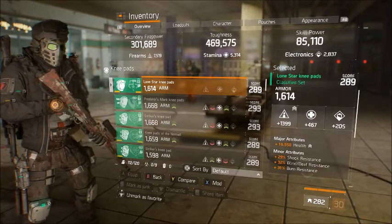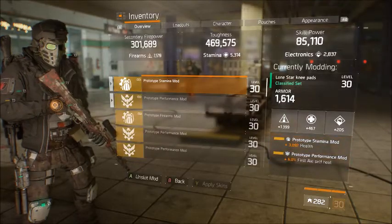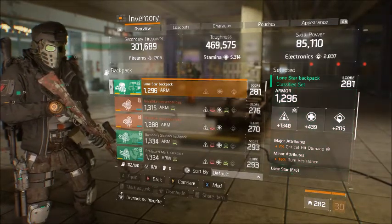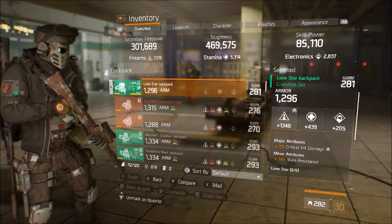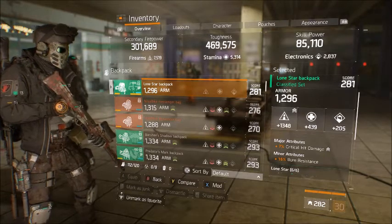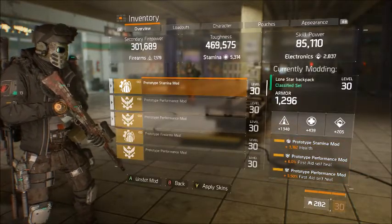You're hitting pretty decently with this build as is, with a group especially, but you could roll it if you want. It's a stamina mod, rolled for health, and a 6% first aid self-heal. The backpack is rolled for crit hit damage. You could roll this for health, which I might end up doing later on. At the moment I'm still kind of messing around with this build. 7% crit hit damage and 16% burn resistance — I'd rather have bleed, but whatever, you get what you get. 1348 Firearms; this is not rolled at all. I rolled it once just to get Firearms on there. The mod on this is a stamina health mod and two first aid self-heal mods.